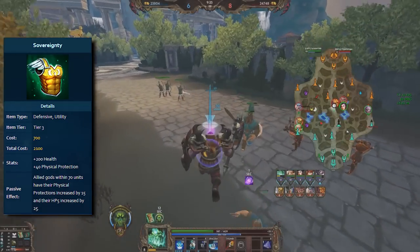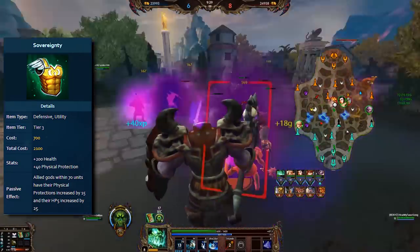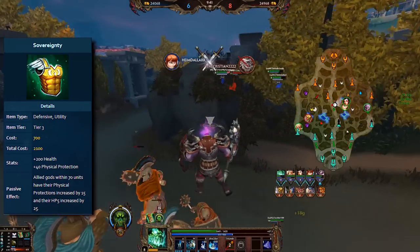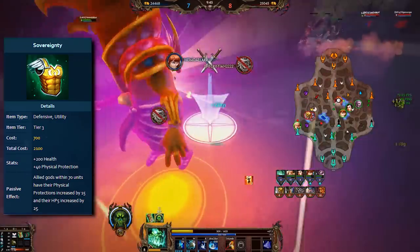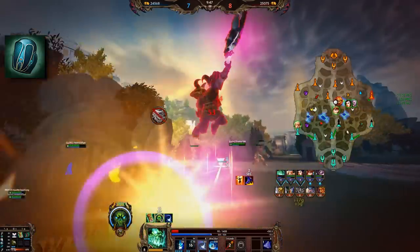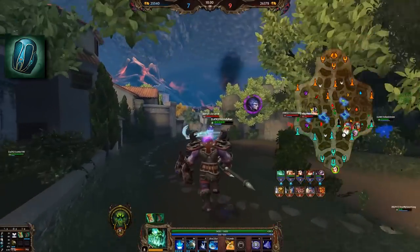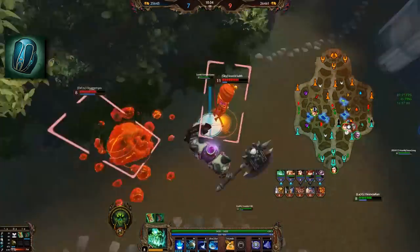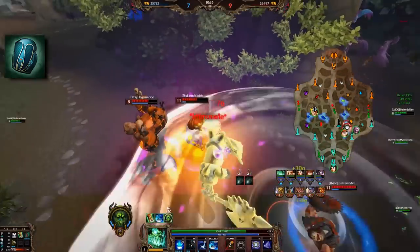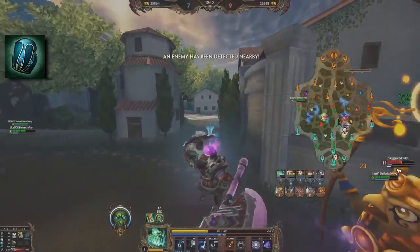What's already notable here is that the tier 1, Iron Mail, has 75 health and 10 physical protection, and Steel Mail, the tier 2, has 200 health and 20 physical protection. Now if we look over to Jade Emperor's Crown, the tier 1 and tier 2 in my opinion are not quite as nice. While they do have 10 more physical protection each — 20 and 30 respectively — they come with magical power on top of that and not health.